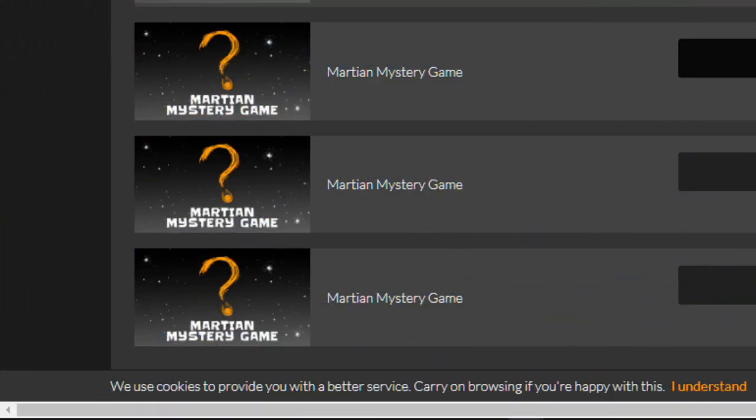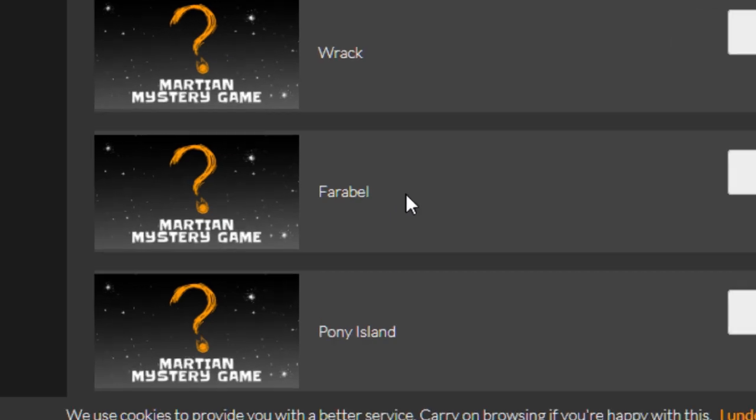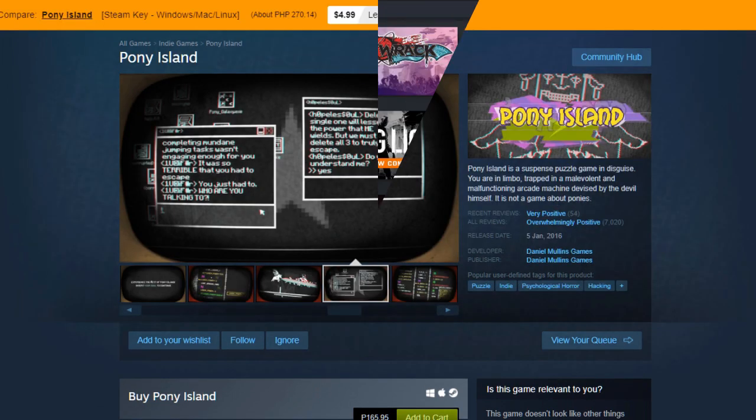Okay, the last three will all be AAA games. Reveal, reveal, reveal. Okay, nothing at all. We got Rap, Firebell, and Pony Island. This has been quite unlucky. However, I'll be keeping Rap, Firebell, and Pony Island.